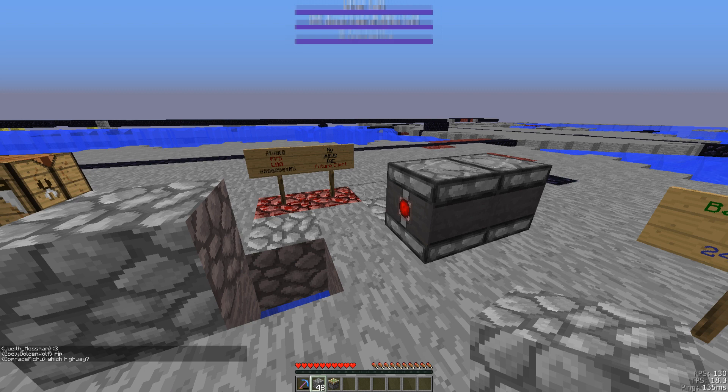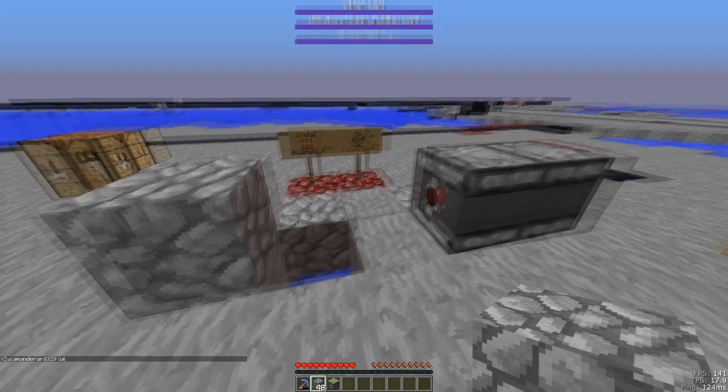Right now I'm on 2b2t and I've created a FPS lagging machine here at build height. Before I turn it on and enable my hack protection for this, let me show you that I'm experiencing the skylight axis FPS lag.